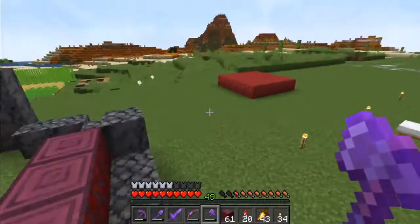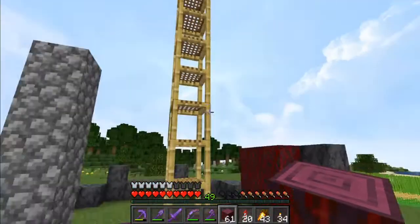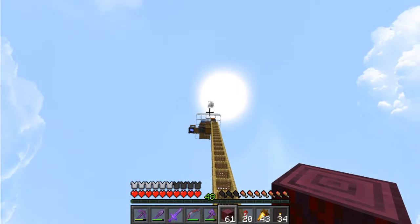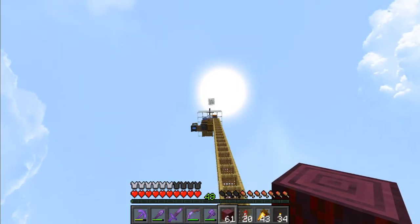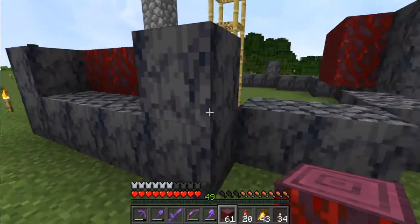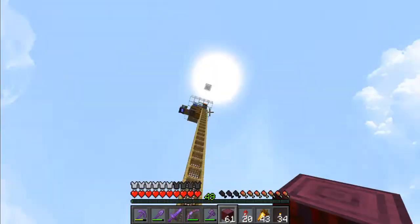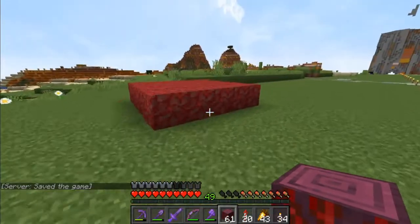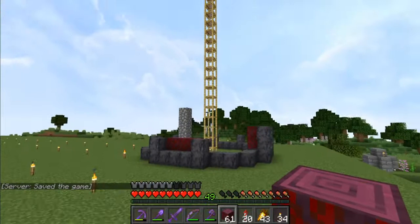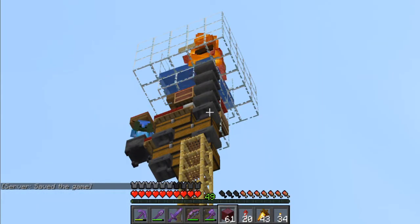I'm going to have to be careful - I can't just go around in a circle and build this, because once I get up there close to the iron farm, as soon as I give them a block to spawn on, they're going to spawn on us. What I'm going to do is go up one block at a time all the way up, then come back down and go one block up at a time. Maybe we'll have a time lapse here.